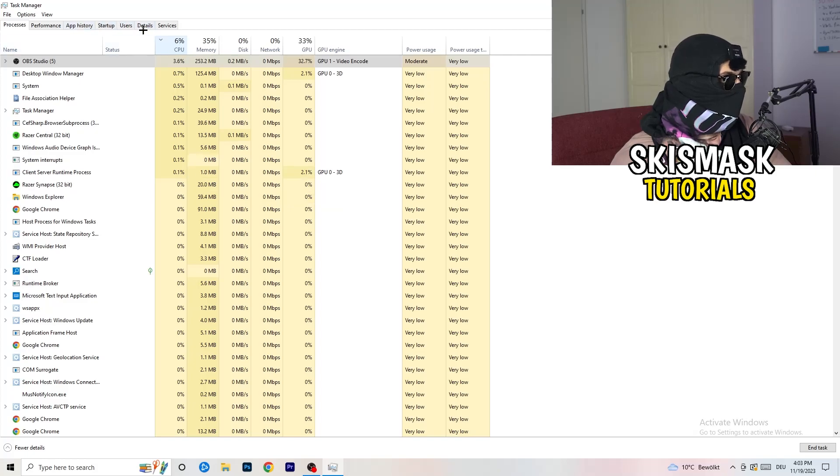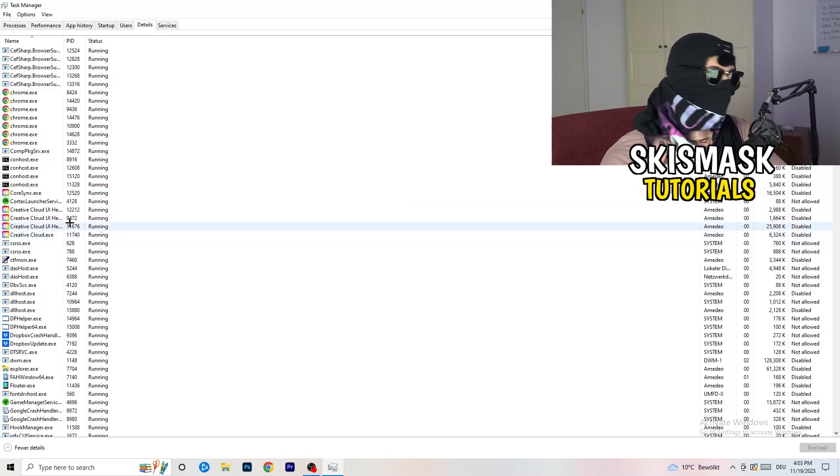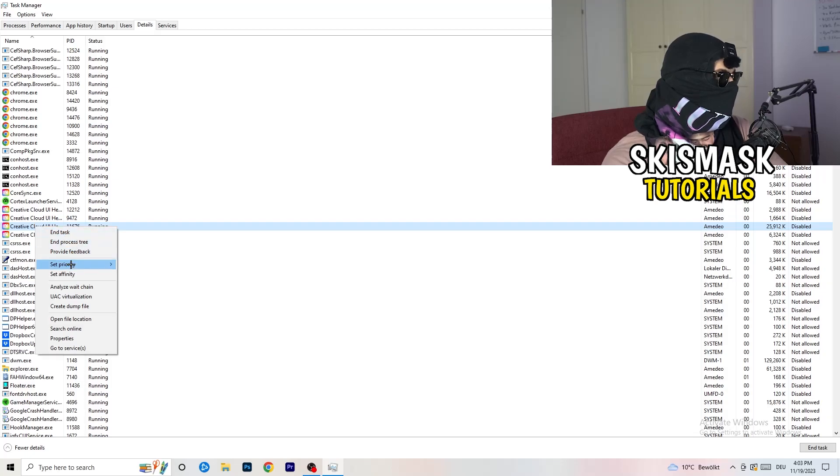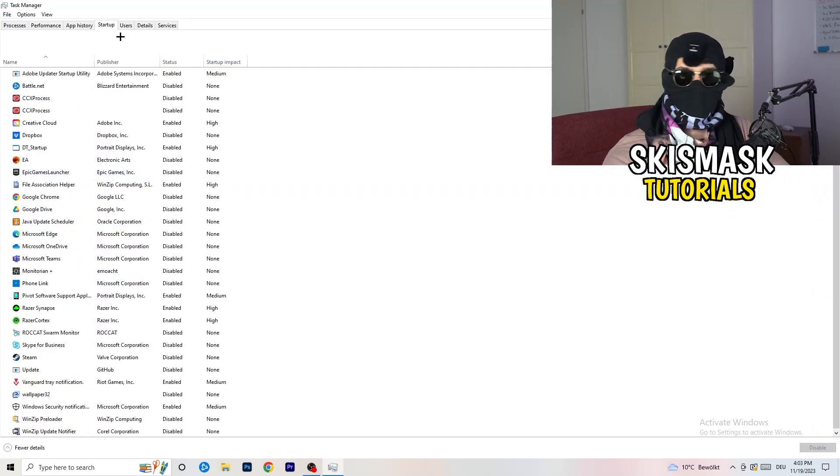Next, go to the Details tab on the left-hand side at the top. Find your game's executable — I'll demonstrate with Creative Cloud since my game isn't running right now. Right-click it, go to 'Set Priority,' and choose either High or Above Normal. You need to check which one works better with your PC, so try both and see which performs better.